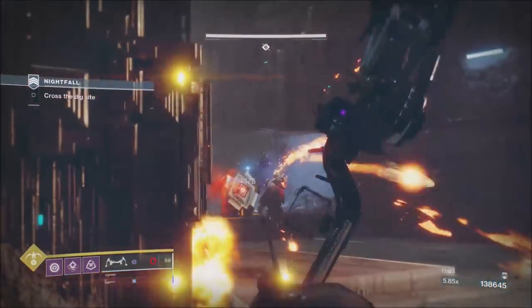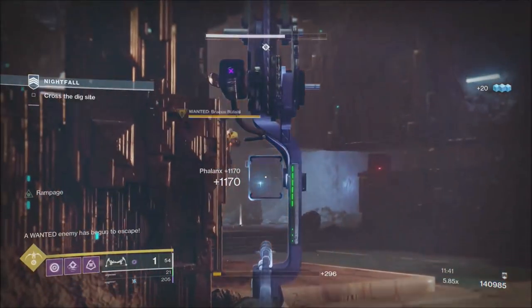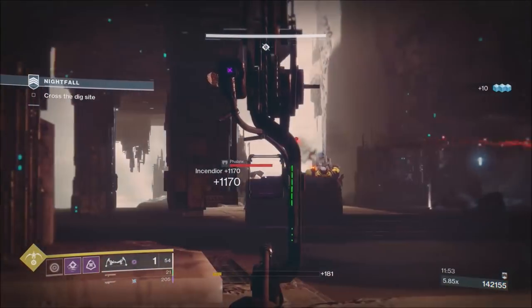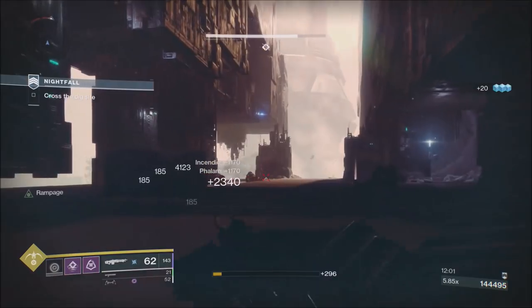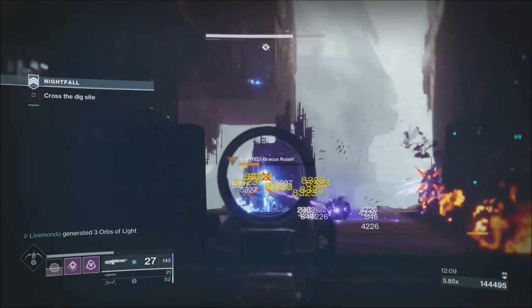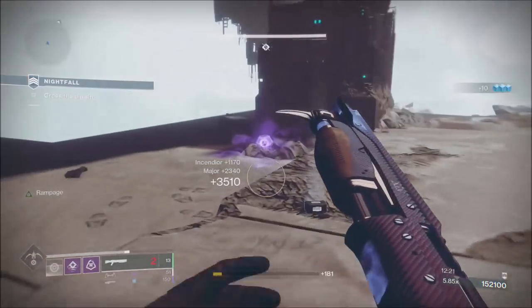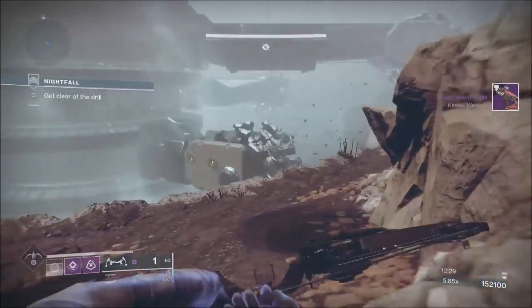If you want the points and you've got Match Game on, take out the first ads but let the big boss move away so you can exploit the void-shielded Incendiors. If you take their shield down you'll see — the crit blow explodes and takes his shield because it's solar. Then I put my tether down and start sharing the damage. His shield was gone so I just ran up and shotgunned him. We're at 152,000 without really breaking a sweat.